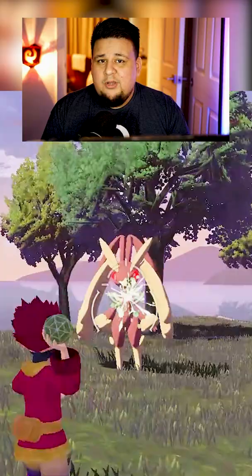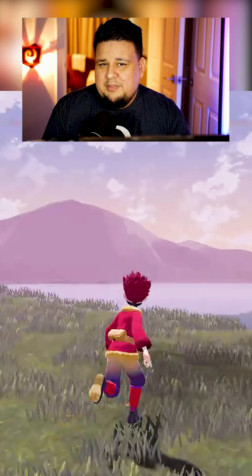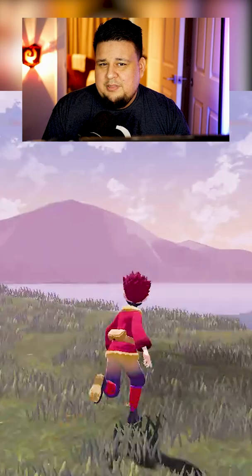Once you find the alpha Pokémon you want to catch, throw about two to three sticky globs at them — that's usually what it takes to stun them. You're gonna see almost like a blue force field coming down off of them, and that's gonna tell you that they're stunned. Once they're stunned, come up behind them.